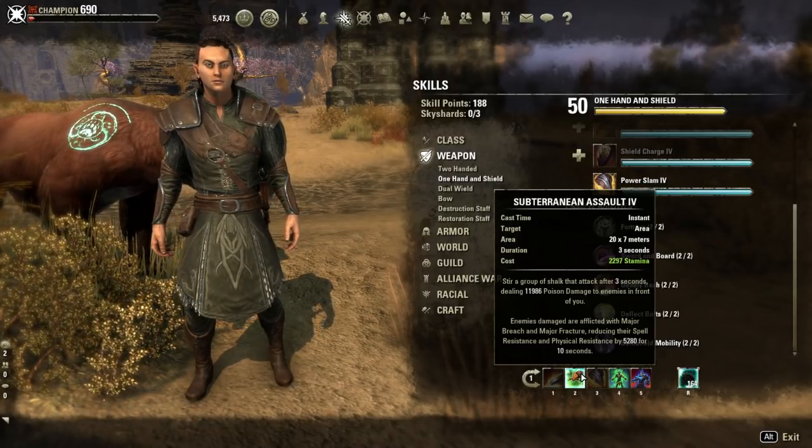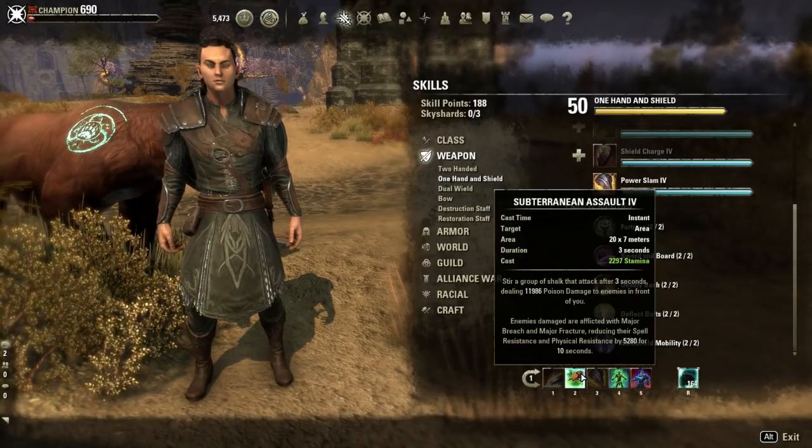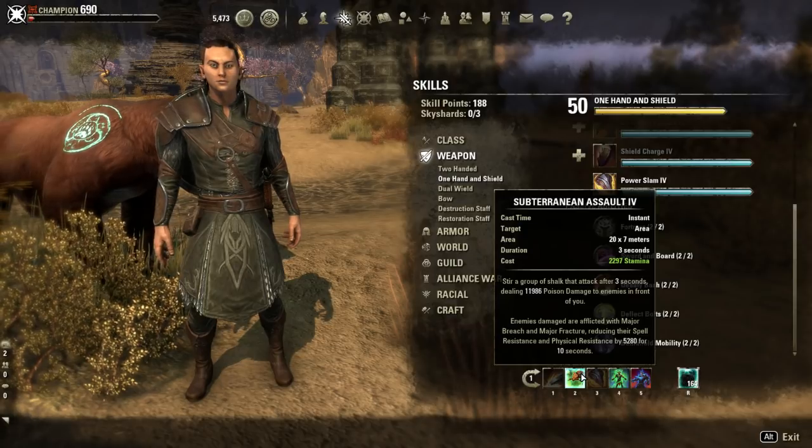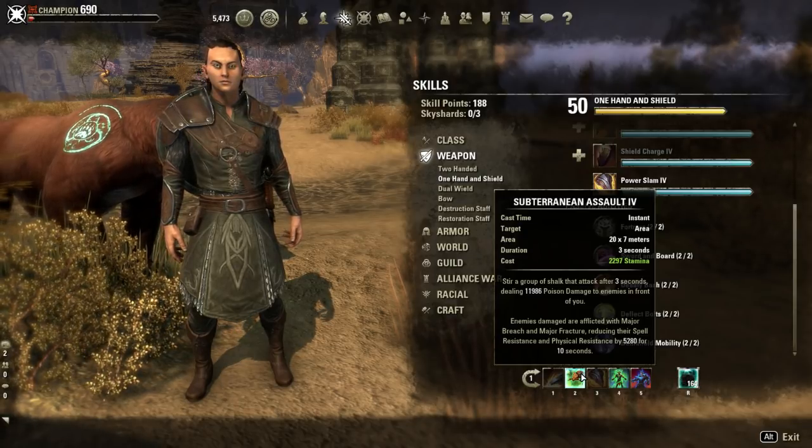This is Subterranean Assault. This is going to be the ability you use after you start your bow rotation. When you finish your bow rotation, you fire this off next, then Heroic Slash, then the next ability.